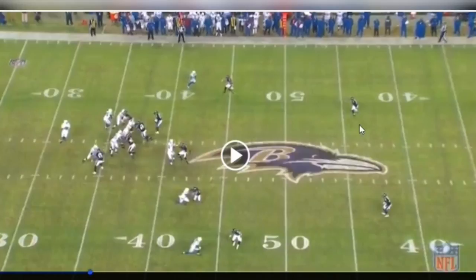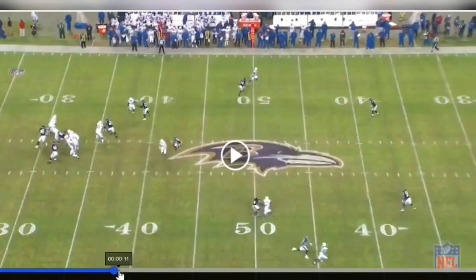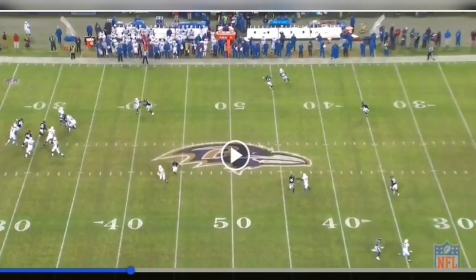The safety is back just to take away everything deep. You get great coverage — maybe you've got a guy potentially open there, but with so much pressure up front, you can't get that ball out. This is what pressure does: even if you get beat as a corner, you continuously get pressure from your defensive line, and you're going to have opportunities to get after the quarterback and get sacks.